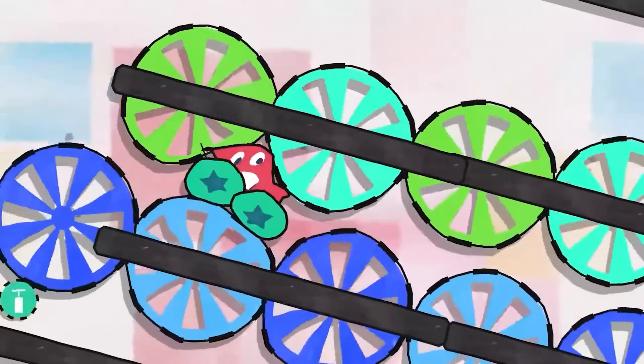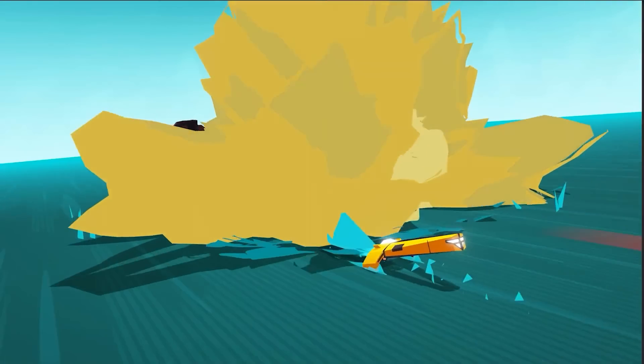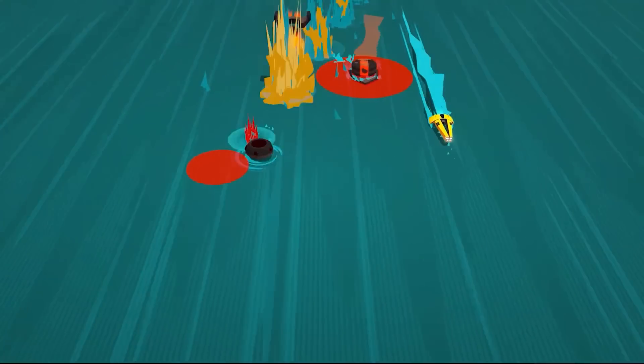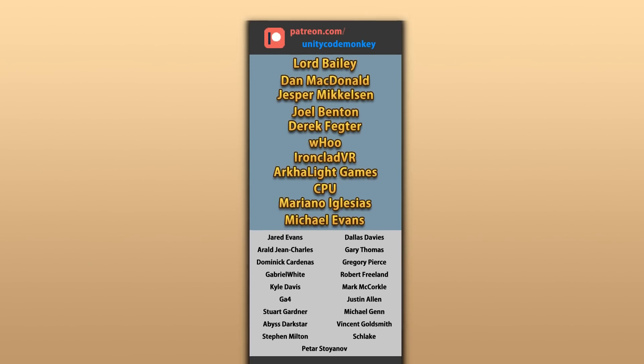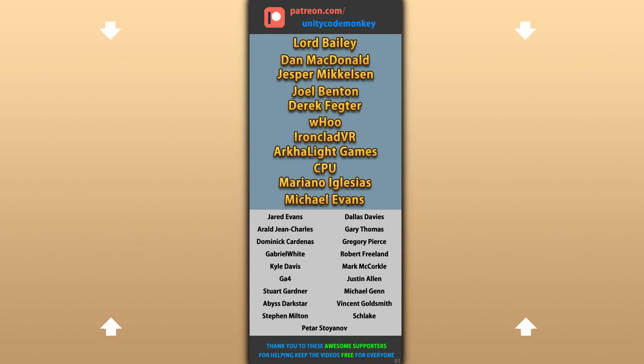Alright, so that's 10 awesome new games made with Unity launched in December 2022. I hope this list helped you see how the Unity engine is capable of building anything — the only limits are really just your own skills and your own imagination. Check out my own Steam game, Turtle World Liberation, and add it to your wishlist. Hope that's useful — check out these videos to learn some more. Thanks to these awesome Patreon supporters for making these videos possible. Thank you for watching and I'll see you next time!